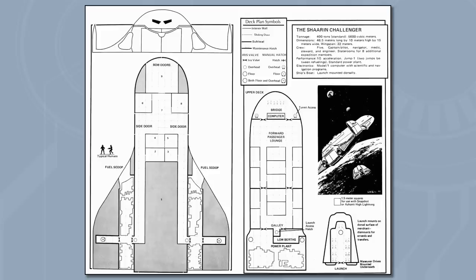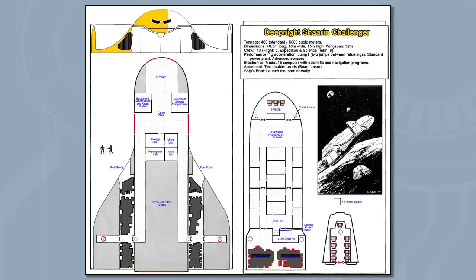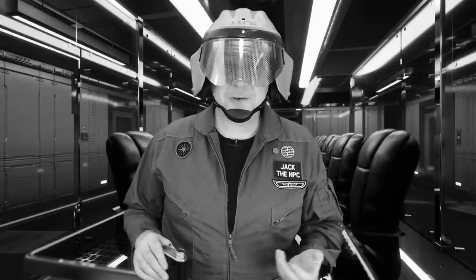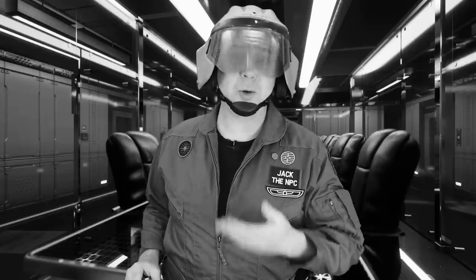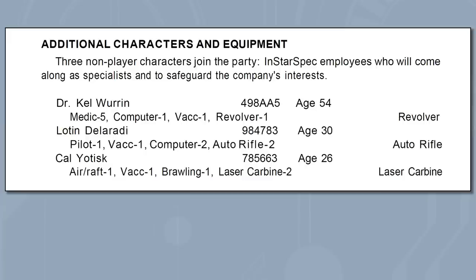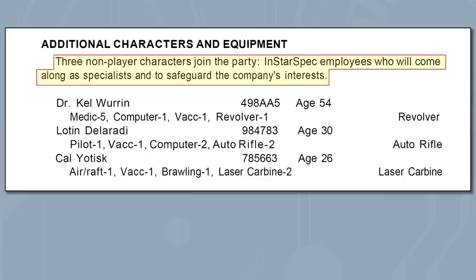Because I changed the company to the Deep Knight Corporation, I used a slightly modified version of the ship following the company's painting scheme. No one on the planet has been returning hails. Because the Travelers have the best ship currently in system, the manager offers them 50,000 credits each to go investigate the planet and search for survivors, including a bonus for information about what happened and another bonus for each survivor rescued. They're also sending three NPCs to accompany the Travelers as specialists and to safeguard the company's interests.